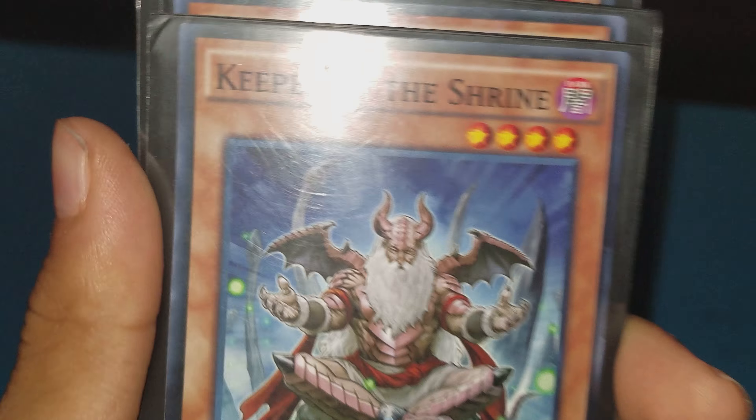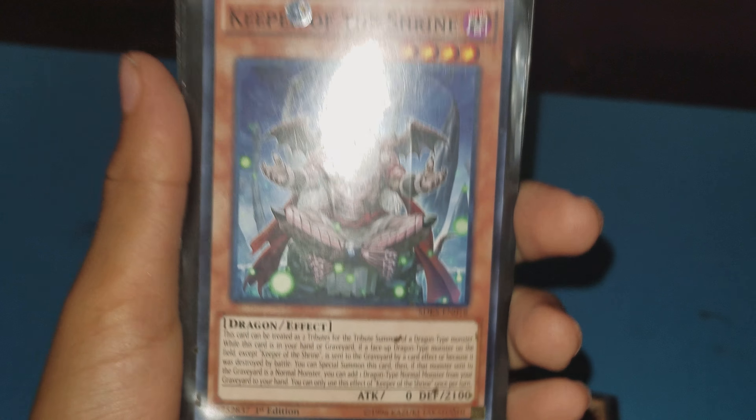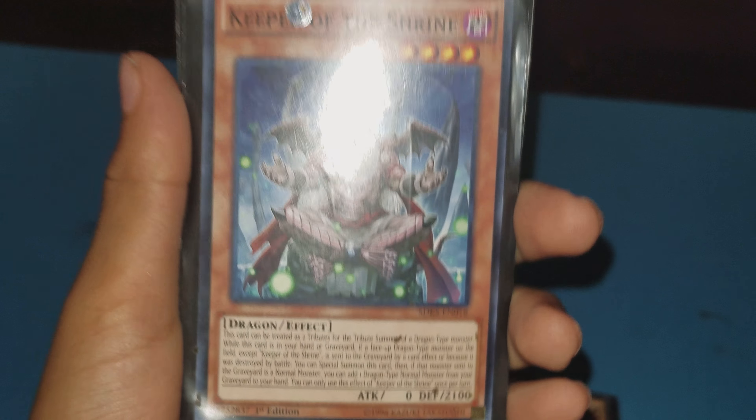DES Feral Imp. Cyber Dragon — I'm not gonna say it's just a dragon though. Keeper of the Shrine. Buster Blader. Raptor Rise Falcon.